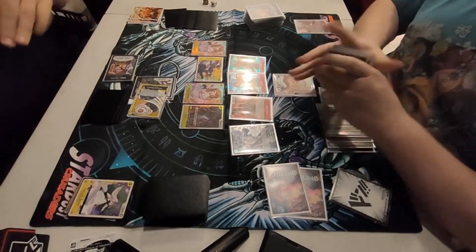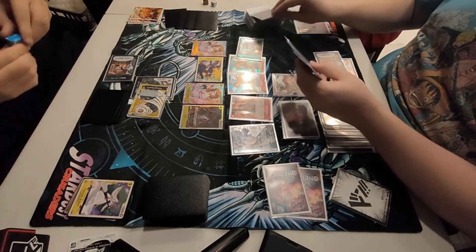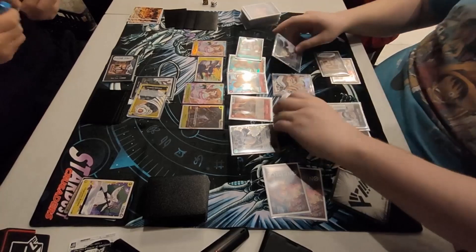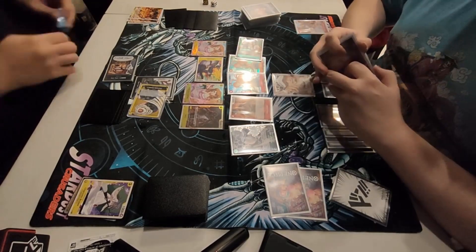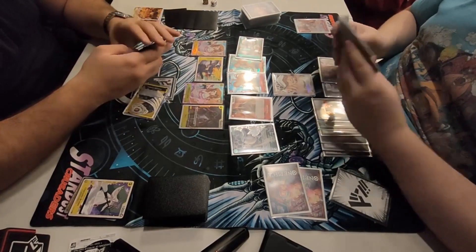On our turn now, we draw. We can do a lot of swings here. We start with the Bonnie, resting it to Don to search, and we get another Blocker Law — beautiful card. I've now got a playset of the special one as well. I know I'm bragging a bit, but I really do love Trafalgar Law — it's just my favourite card.